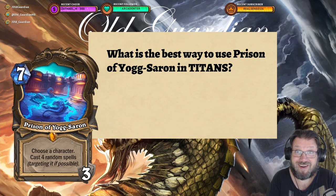Hello everyone, it's Old Guardian here. Prison of Yogg-Saron is the preview legendary that we all got for free before the arrival of the Titans expansion, and it has become actually quite popular. There are several decks where it looks like Prison of Yogg-Saron is actually a perfectly viable card — mostly some of the slower decks, but also in some of the faster decks it can actually get the job done.